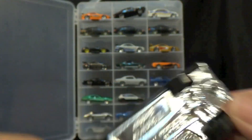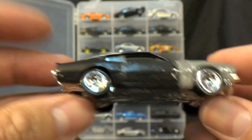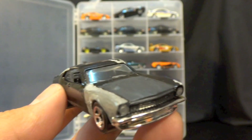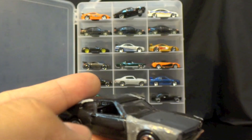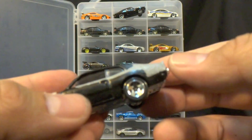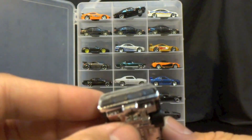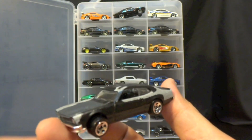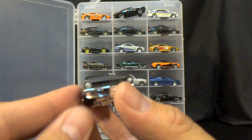The casting is a '71 Maverick Grabber, if you're curious. I tried to make this look as bare as possible — primer on the side, primer on here, and on the roof. So this is my attempt at Han's Ford Maverick Grabber from Fast Five.